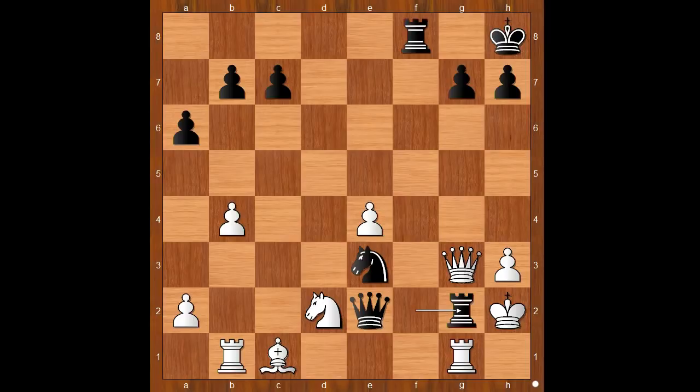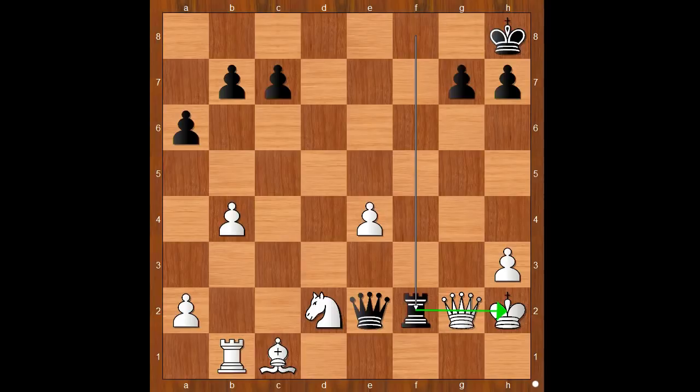Back to our game. Rook takes on g2 check, rook takes rook, knight takes rook. What would you do? Please pause and find the best move for white. If queen takes on g2, then rook to f2 and black wins. In this position, Wesley So played a move and Anand resigned. The move is queen to g4 — this is an excellent reply.